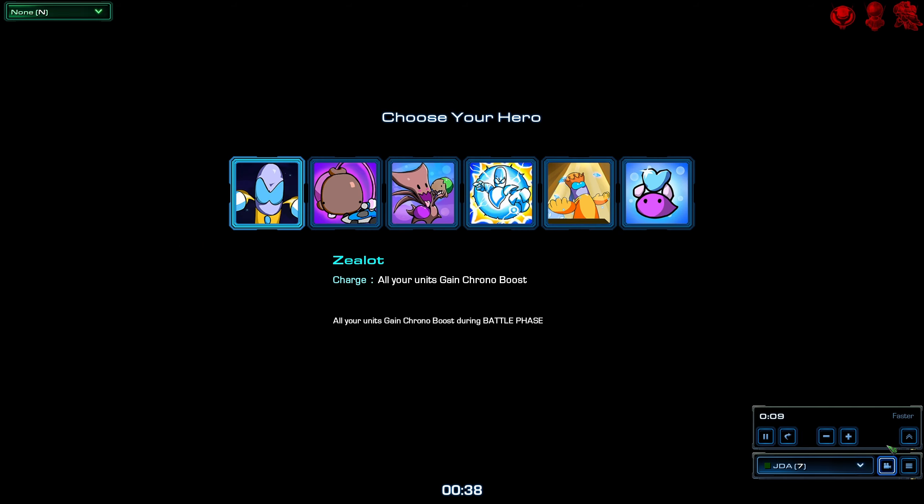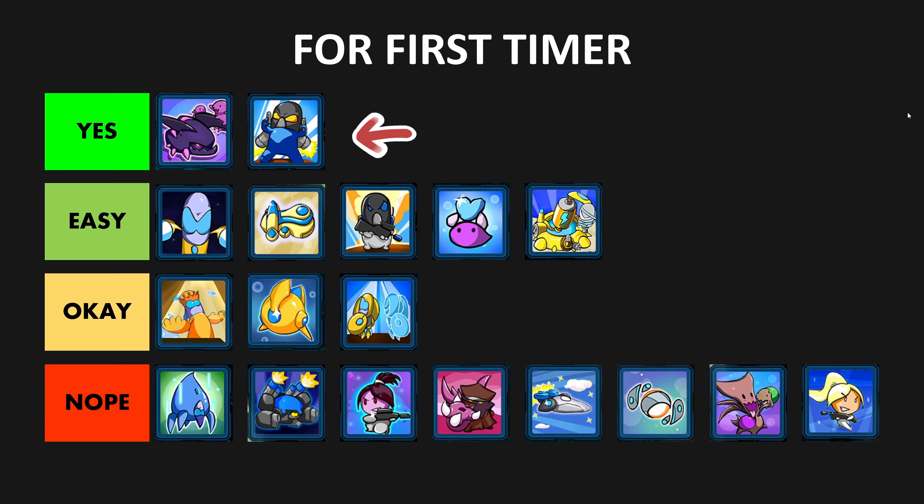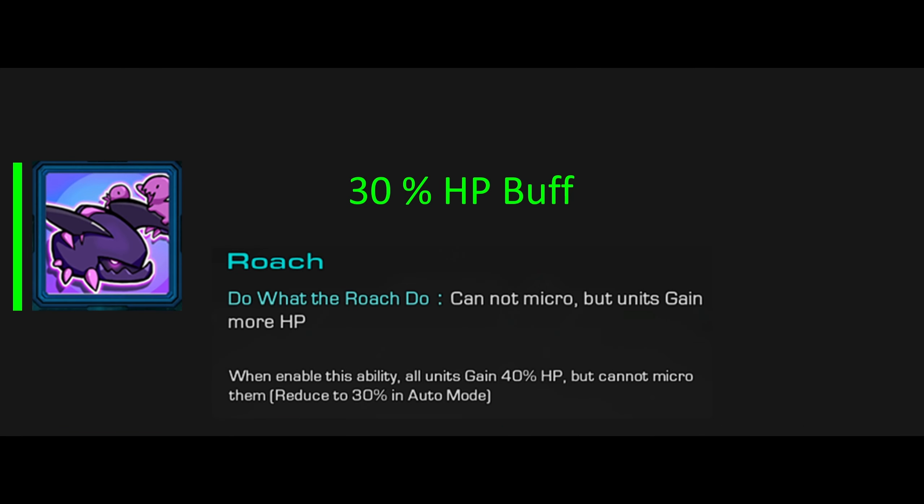Next is your hero selection. Click on those icons to select your hero. If you are new, these are the heroes I recommend you to try out. Their hero power is passive and buffs your army or gives you extra resources.